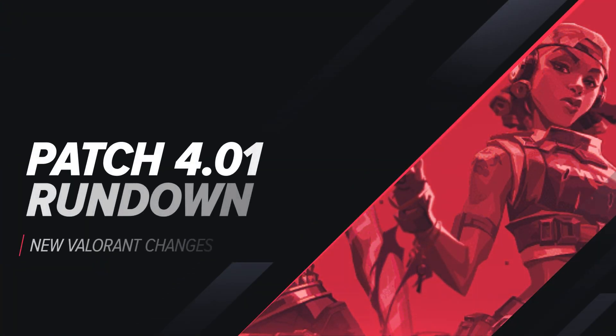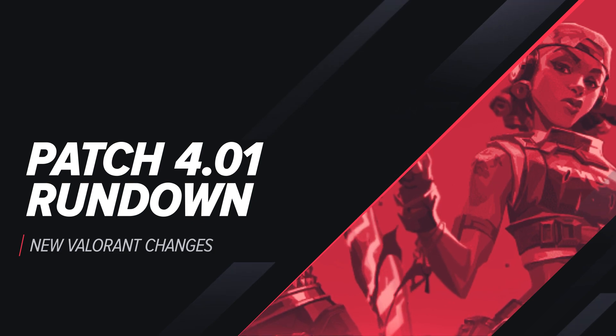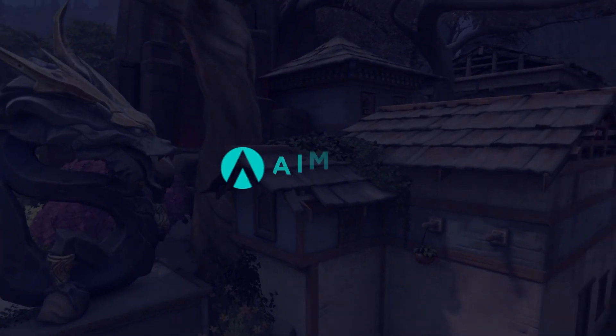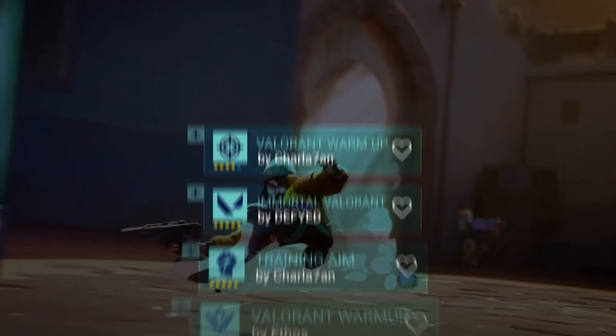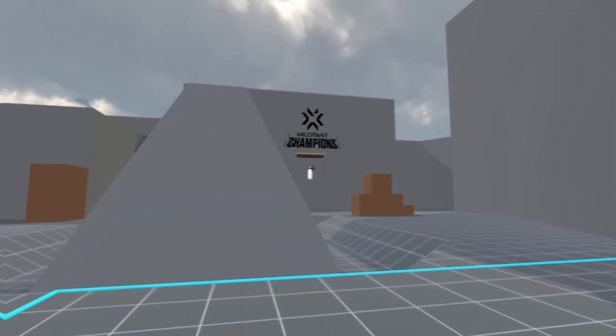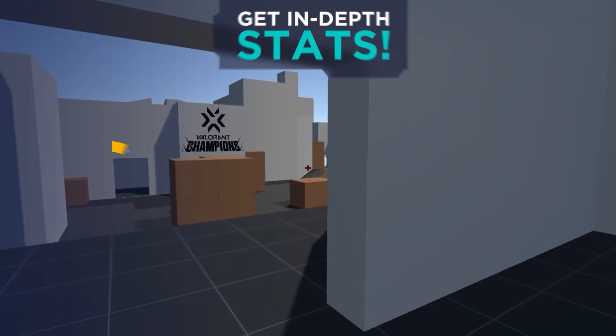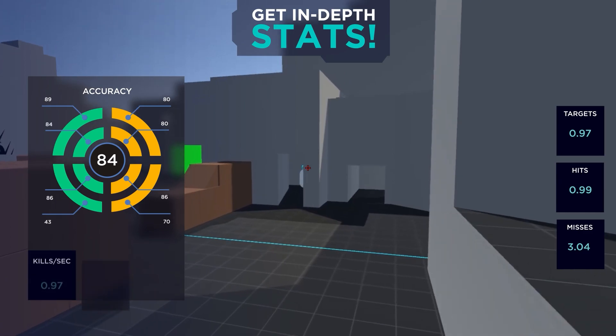This is the patch 4.01 patch notes. Speaking of going in depth, if you want to learn how to improve your aim in record time for free, we recommend Aim Lab — the best free aim trainer currently on the market. Not only will you get pro creative playlists to train your aim, but nifty metrics to keep track of your improvement as well. The link to download is in the description below.